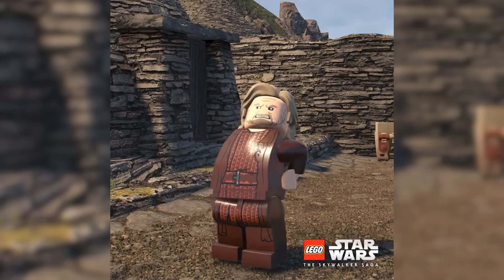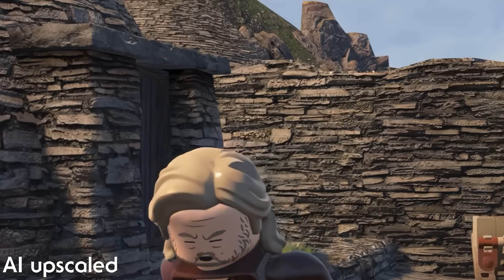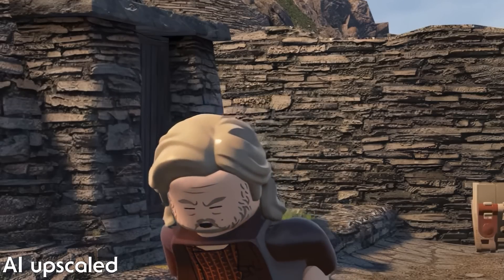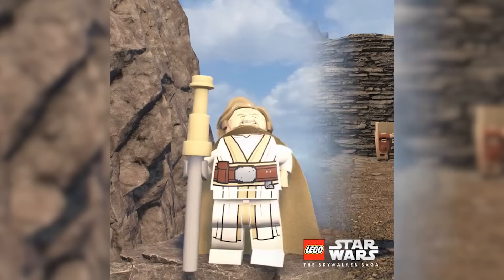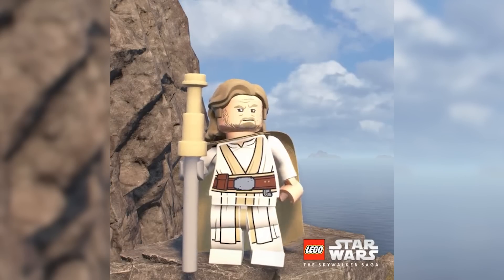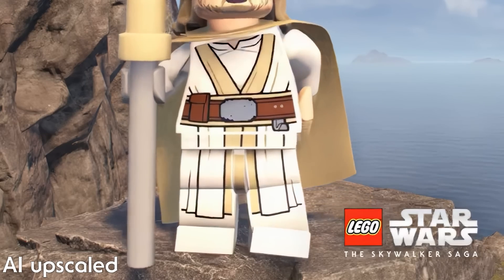Last but not least is The Last Jedi, and this is Luke Skywalker — he's aged a bit. He's got a new idle animation instead of the one in the original trilogy; he's now stretching when he wears this outfit, and behind him is his home at the first Jedi temple on Ach-To. We also have another shot of Luke on Ach-To in his other outfit from The Last Jedi, and he's got his staff this time. Again, another gorgeous shot of this beautiful game.